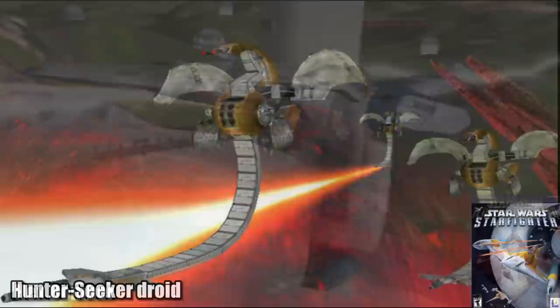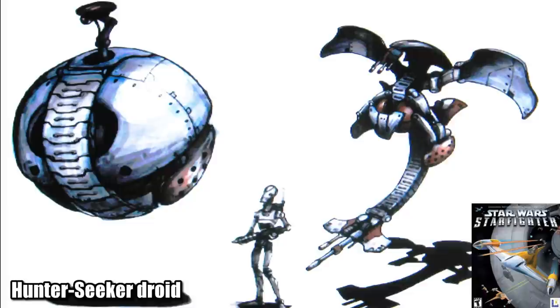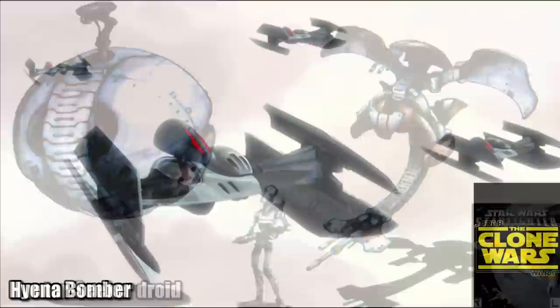Hunter-Seeker droids were a strange starfighter produced by the Colicoid Creation Nest, which makes sense when you realize that this was based on the design of a droideka. These were often used to protect the C-9979 transports, where they would float through space in a curled-up ball form. The Hyena Bomber was another staple of the CIS, being their primary bomber, loved for its variable payload, with similarly low costs and maintenance as its brother the Vulture Droid.